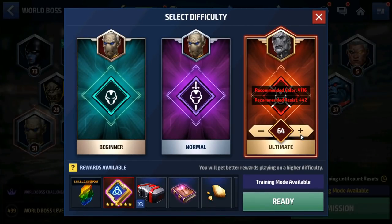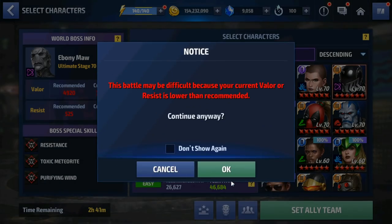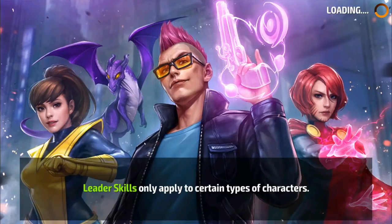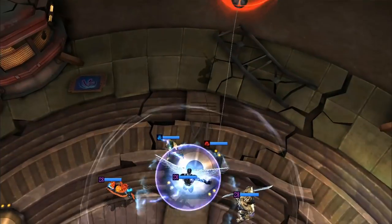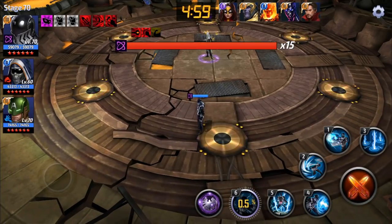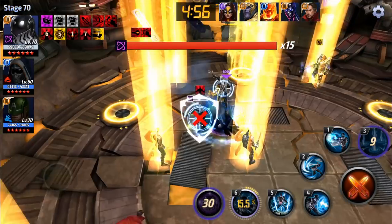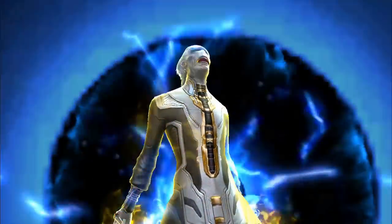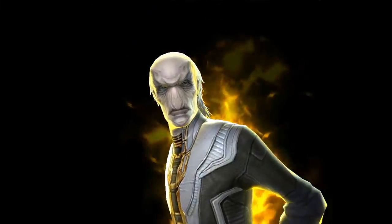Let's try stage 70 — I don't know if he's going to pull it off but we'll try. I'm going to use Dr. Strange to get past that barrier. Black Bolt has paralyze but it doesn't last very long, while the time freeze does, so it seems to help. This is stage 70 and Black Bolt is not an elemental character. We didn't get the clear — we didn't get it.